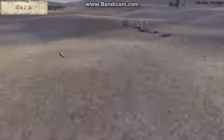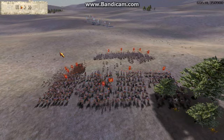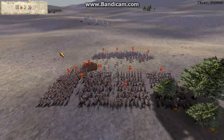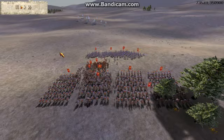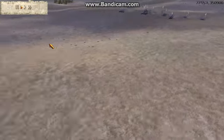So basically he wants to go for this hill and I want to go for this hill, so that's what we're both going to do right away. I decide I'm going to get right out there, come over here and get this little slope.